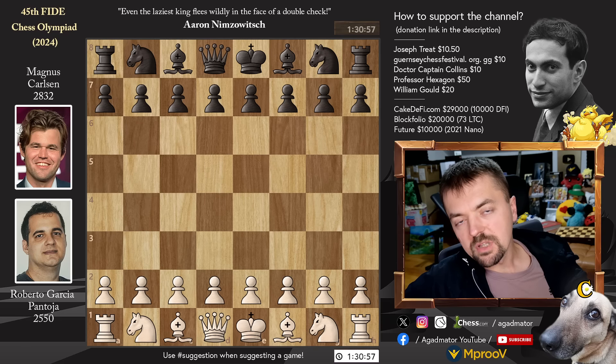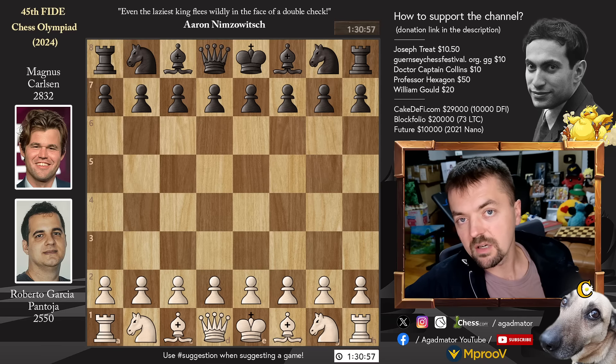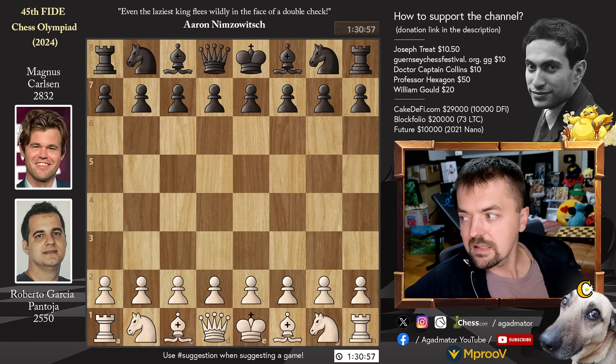Hello everyone and welcome to the first game we'll be showing from round 3 of this year's VHS Olympiad, the first one featuring the highest rated player in the world, Magnus Carlsen. He's playing against Roberto Garcia Pantoja of Colombia on board 1, and Magnus almost did not arrive for this game.